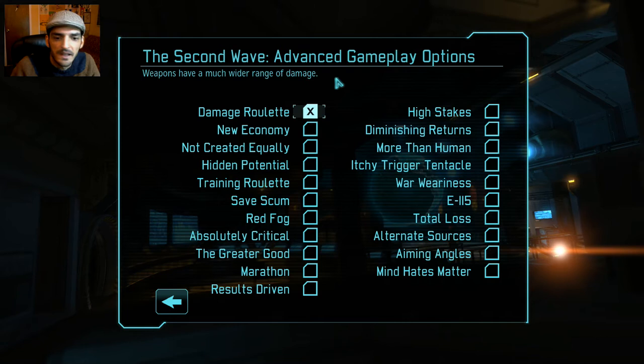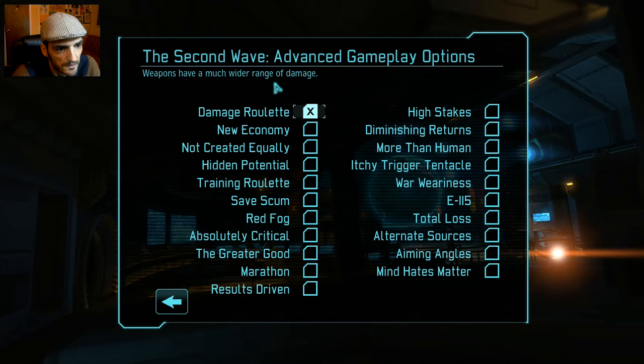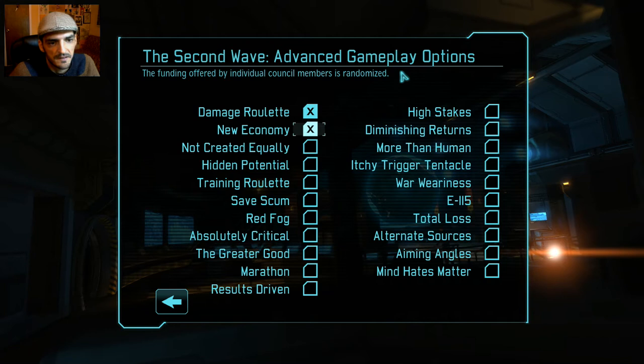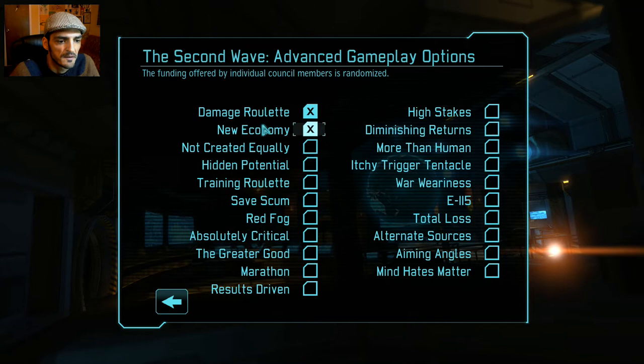With Damage Roulette it's unpleasant because weapons that usually do a lot of damage can be reduced to very little — but it goes both ways. Aliens can hit you for little damage where more is expected. Not Created Equally: soldiers will be different, with randomized aim and will stats.